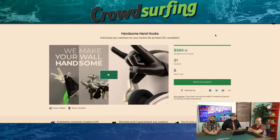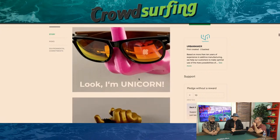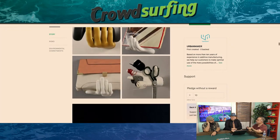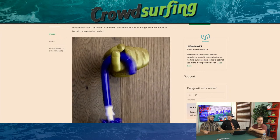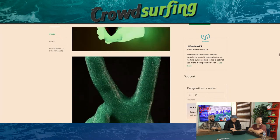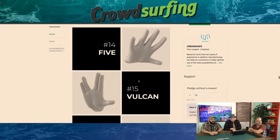Handsome Hand Hooks. I would actually buy these. Remember when we were talking about things that look very obviously 3D printed and therefore cheap? These are hooks shaped like hands for your wall — and you can see the 3D print lines. I like the concept, but not the execution. The options include: the claw, rip, horns, fist, the pointer, and the 'bang bang.' Five would be useful for keys.